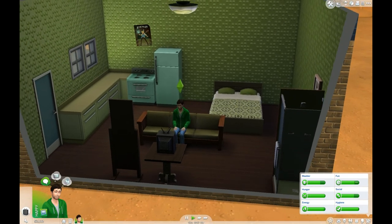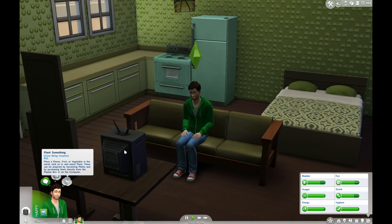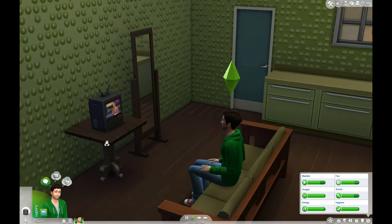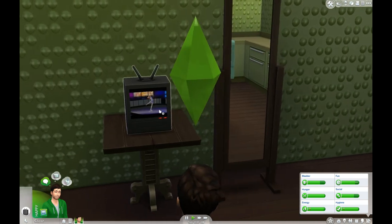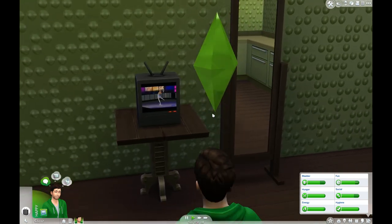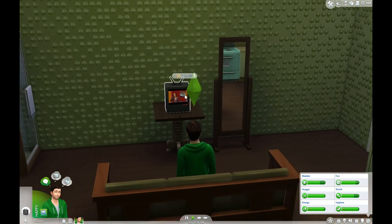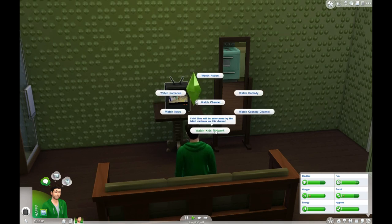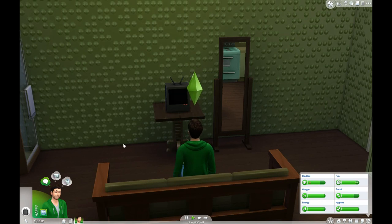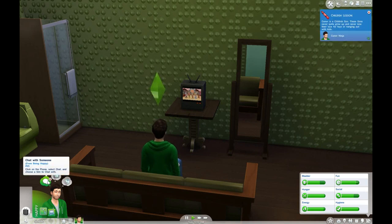Let's just let him watch some TV in his dream pad for a few minutes and then send him out exploring - maybe meet the neighbors. What's he watching? Some sort of game show? Those look like Sims 3 sims - in The Sims 3 the TV channel was all Sims 2 sims. Why don't you watch the kids network? He's childish, he'd love that. Look at his little smile - he's feeling great about life. He wants to chat with someone.